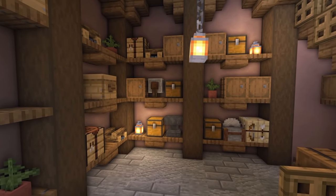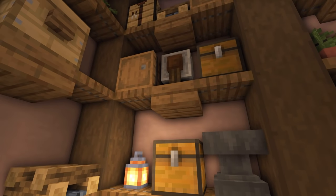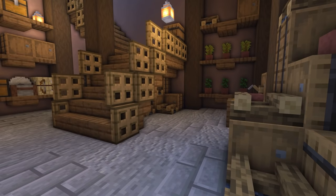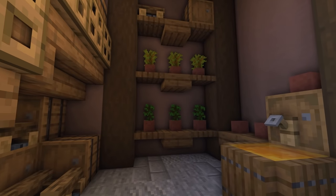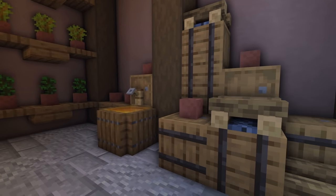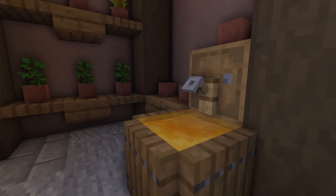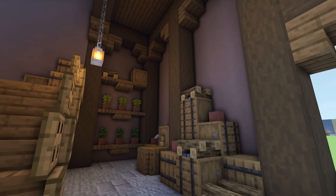It gives a really nice effect and works well for storage. For the shelves, we've used some trapdoors and slabs between our pillars — simple and basic but does what we want. Over to the side, there's more storage under the stairs and a few flower pots. We've also got a beer keg here, and the honey works great as beer in a keg — it looks like it's been leaked out of the tap into a little cup.